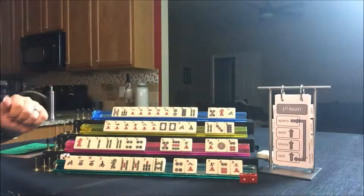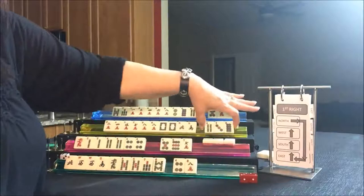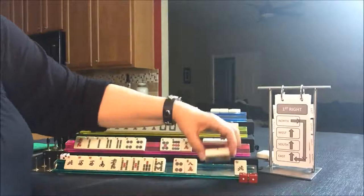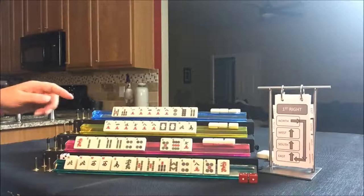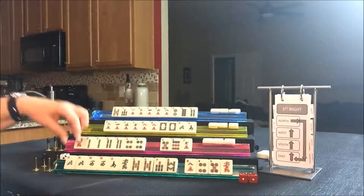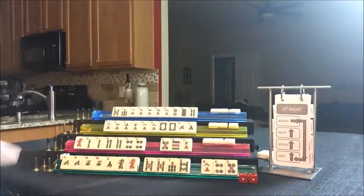Let's move on to the Charleston. East is going to pass to South, South to West, West to North, and North to East. East is playing Betty — they got a North, now they have two pairs here. Let's look at a hand called Repression, which is a sequence of eight in one suit with three pairs of winds. We already have two. We might even be able to switch to all honors. Let's throw those and see what happens.